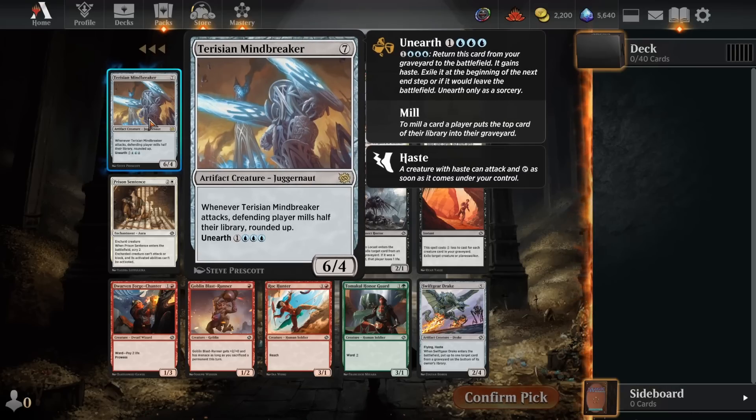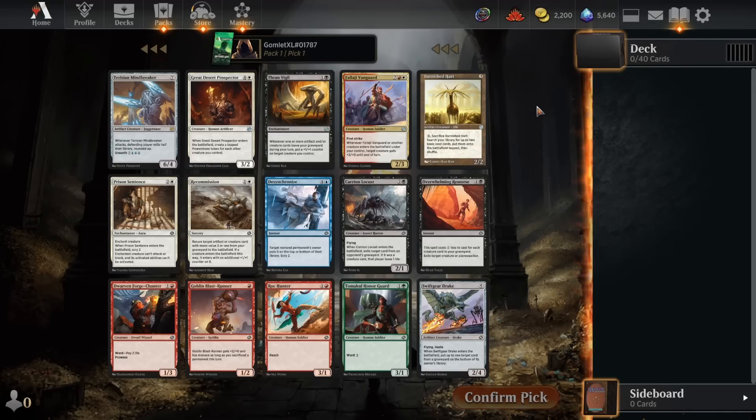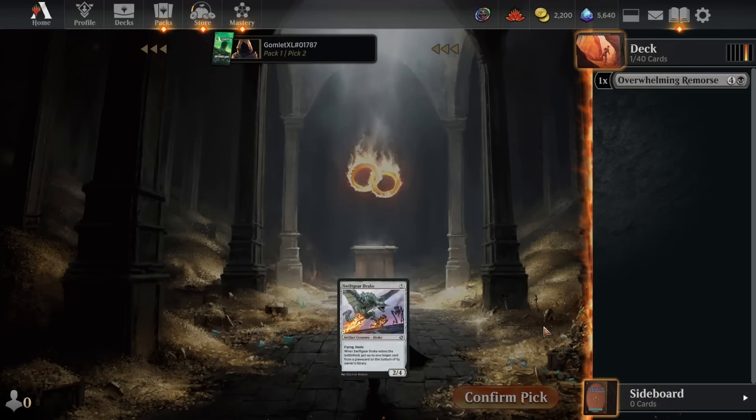Not a huge fan of our rare here, just kind of a big dork. It does get to mill half of our opponent's library one time, but sometimes you're giving your opponent a big benefit with that in this format, with the amount of Unearth running around. These uncommons are also kind of narrow — the Prospector and the Thran Vigil. The Vanguard is pretty good for aggressive strategies, but it would tie us into two colors right off the bat. I don't think it's powerful enough over just taking one of these great removal spells like Overwhelming Remorse or Prison Sentence, and I prefer Overwhelming Remorse since it does just fully exile the target, getting it completely off the board and stopping any potential graveyard recursion. Not the most exciting pack one pick one, but Overwhelming Remorse is a super reasonable card to take.